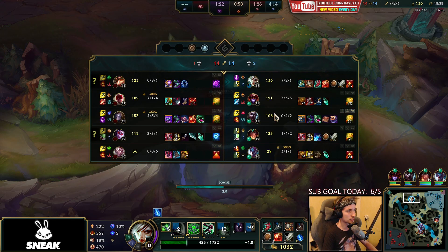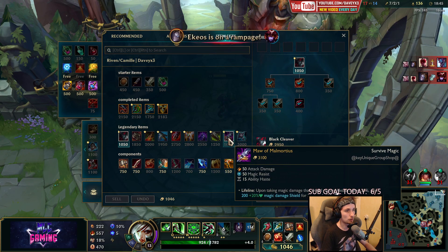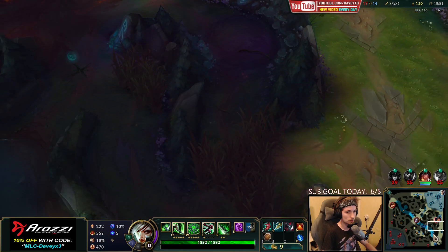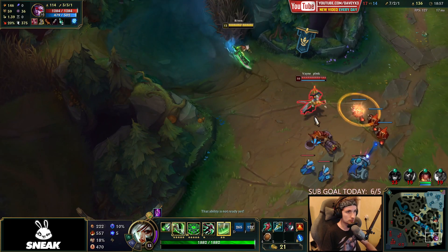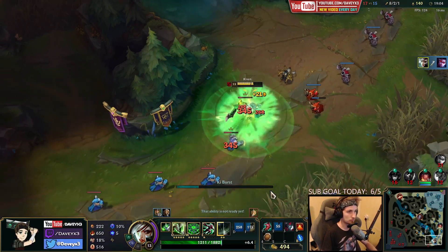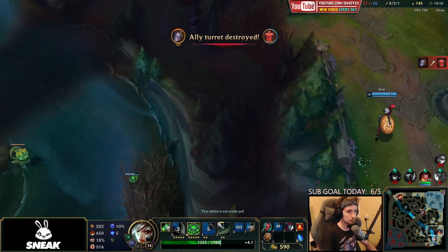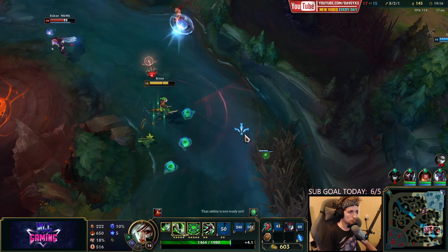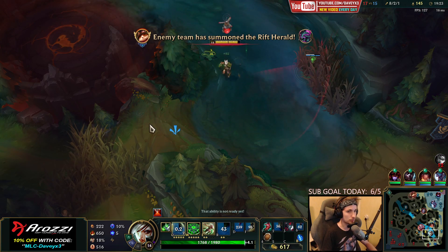Keep in mind that these guys are full AP — Teemo and Orianna. I could buy a Maw of Malmortius in this one specifically. I think I'm going to try to chase him — or actually never mind. I got him, thank you. Very good. Let's see if we can kill this Lee Sin too. Actually, we can't kill that Lee Sin.